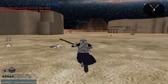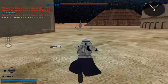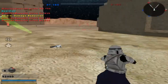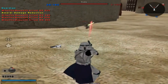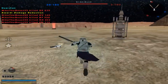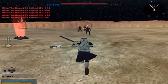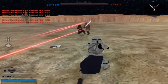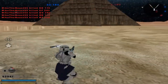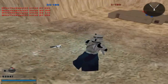Boba Fett with his interesting double sabers from Aayla Secura. It's still a very interesting map overall. Just kind of wish there was a little more gameplay action going on.